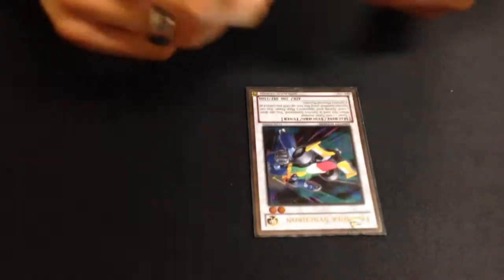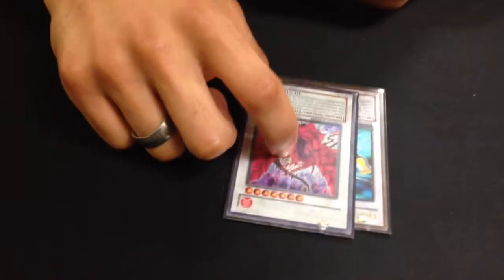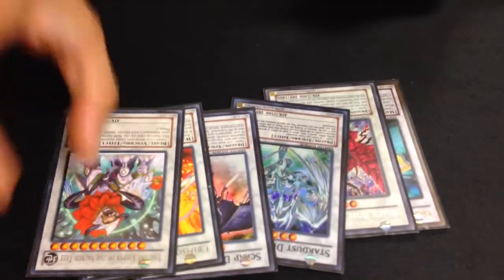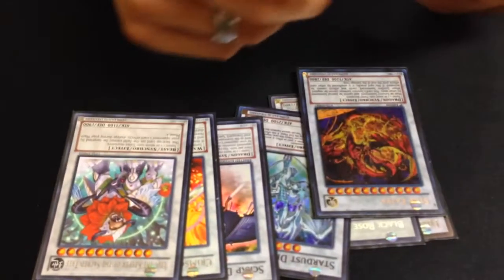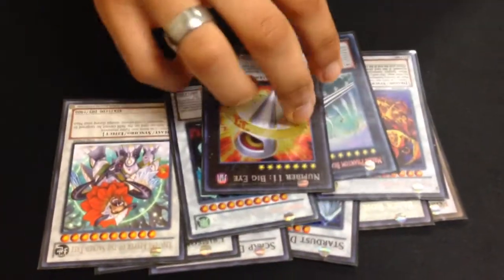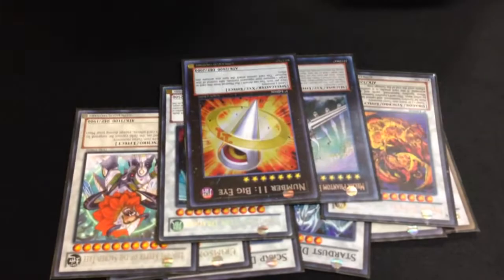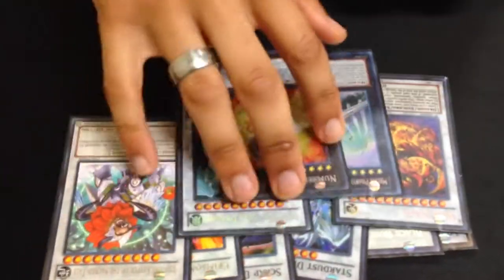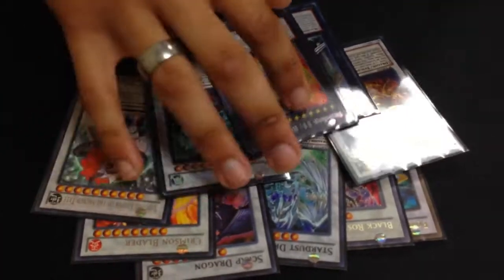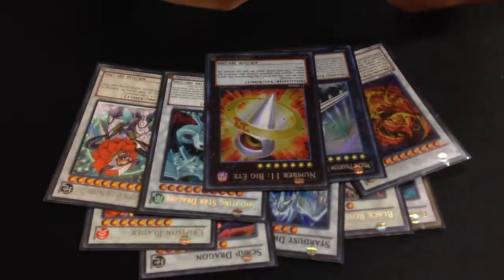And the extra deck. One Formula, one Black Rose — going to bump that to two. Stardust, Scrap, Crimson, Leo, Star Eater, Shooting Star. Rank 7s: Big Eye, Draco Sack. Why aren't you using Quasar? Because it would clog up my extra deck — I don't want to run level 5s in here.